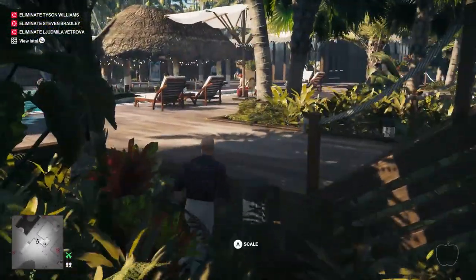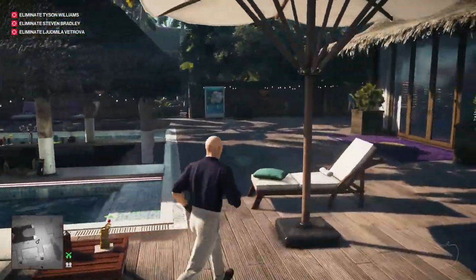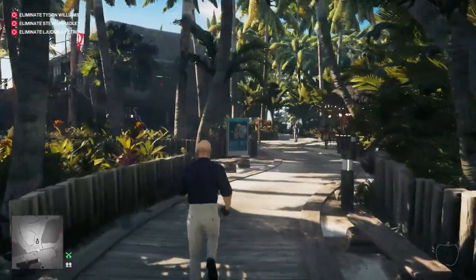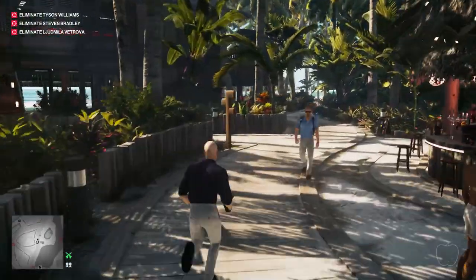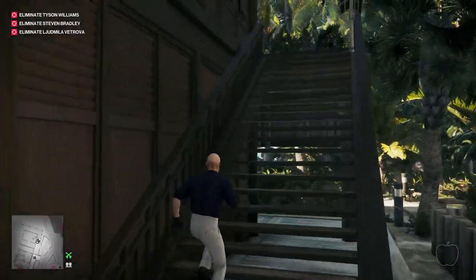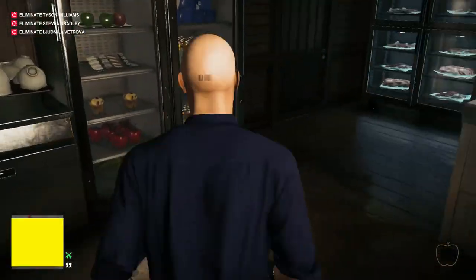I'm going to come over here and pass over to the other side of this swimming pool area. We're going to be heading towards where the bar area, the restaurant area is — up there, just ahead of us. We're going to go up there in a second where the bar is, but first I'm going to get myself a nice handy disguise. I'm going to get the chef's disguise by heading up the stairs here, because as a chef — or any catering staff, really — you can put stuff in drinks and food, and nobody bats an eyelid.